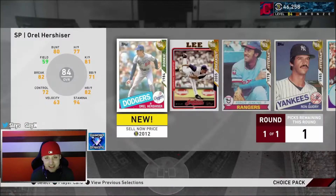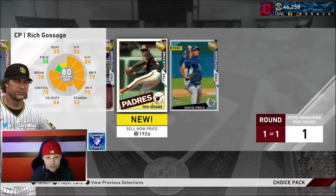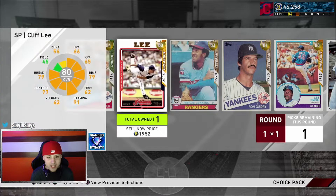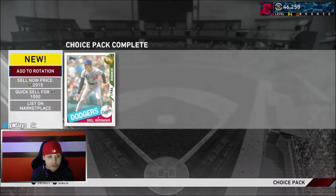We get the flashback and legends pack. We already have Nolan Ryan, so we might take whoever's more expensive - that might be the move. We considered Fergie Jenkins, but we're going to take Orel Hershiser. Welcome to the club!